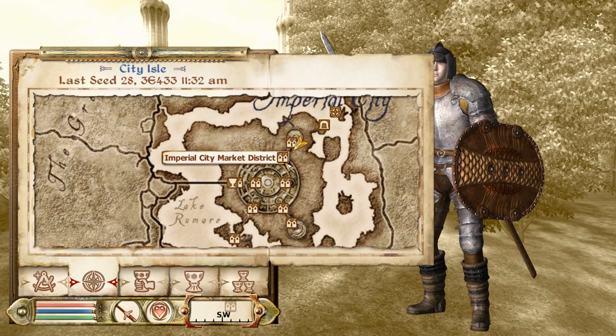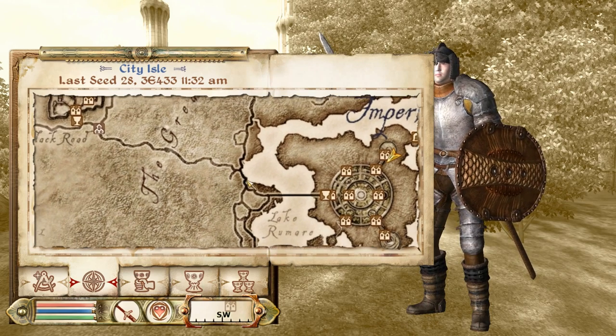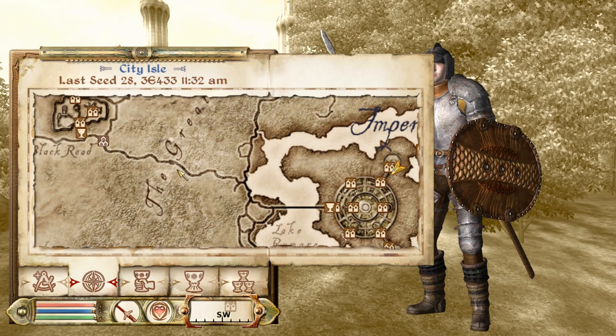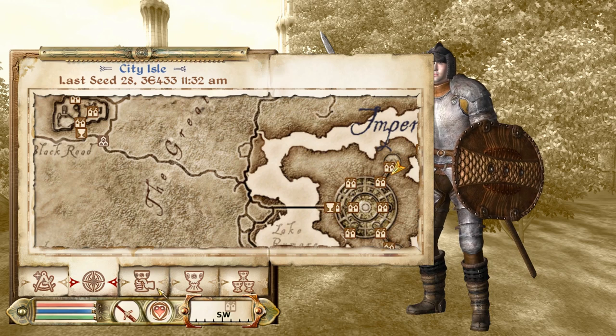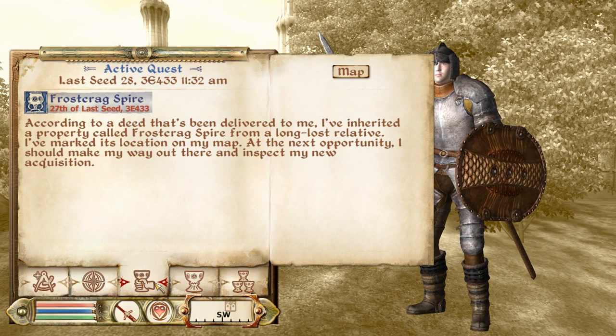So I'm going to go into the Market District quick, then buy a few things, and then this is the road we're going to head out to, to the northwest, all the way up this road right to Weynon Priory, which is the site of our first mission. Which reminds me, I need to switch that to the active quest.